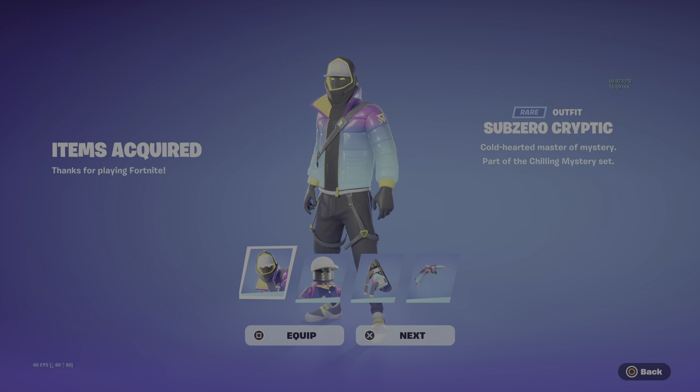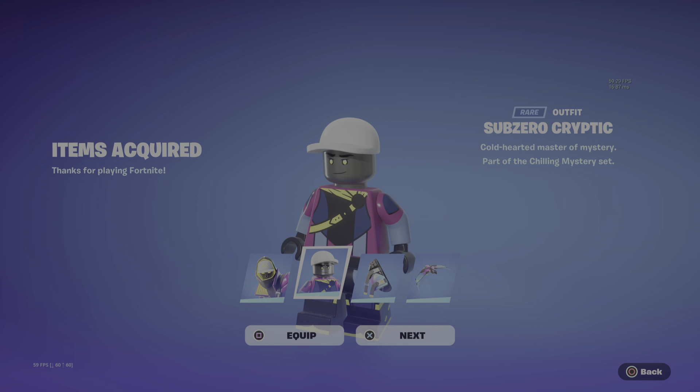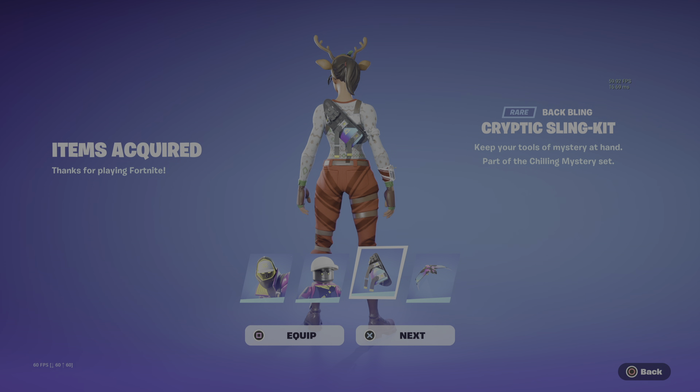What's going on guys, this is Hydrowulf here back with a part two of the shop. I forgot to go over the new PlayStation Plus pack — so we have the Sub-Zero Cryptic outfit, which is a reskin, and then we have his Lego version of the Sub-Zero Cryptic, and then we have his back bling, the Cryptic Sling Kit.